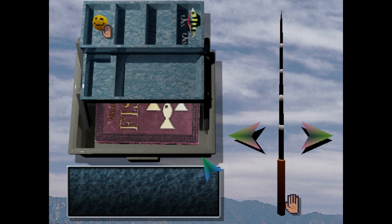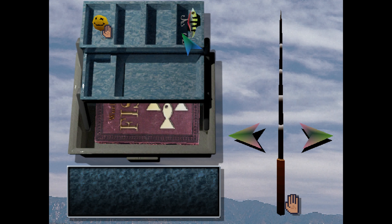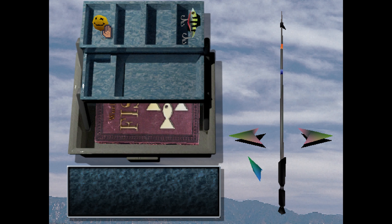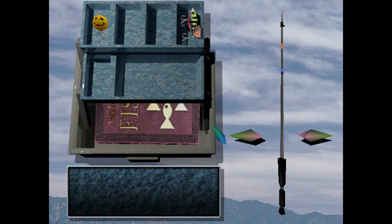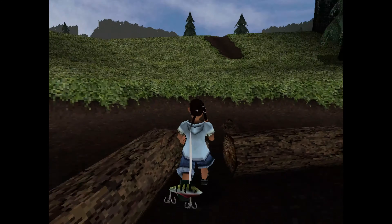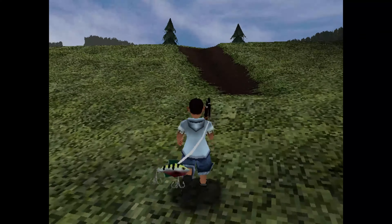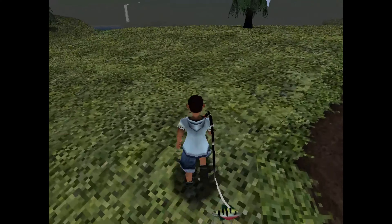Hello, welcome back to Mysteries Under Lake Ophelia. We finally got a good lure and a better fishing pole, so I'm going to equip that immediately. We'll finally see what these things are actually about, because we didn't really get to try them out last time — the game doesn't tell you to press triangle.